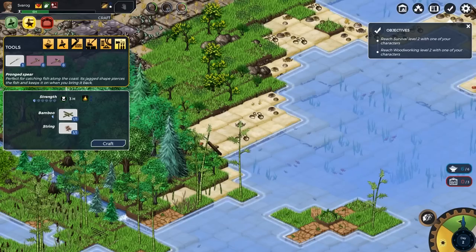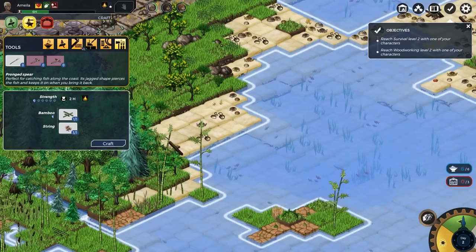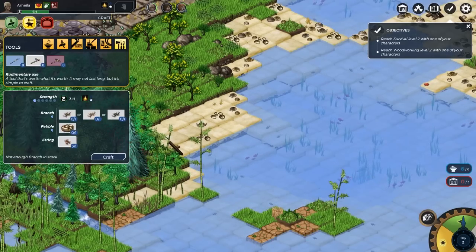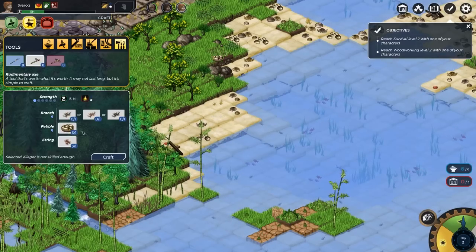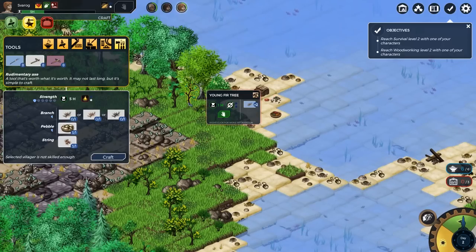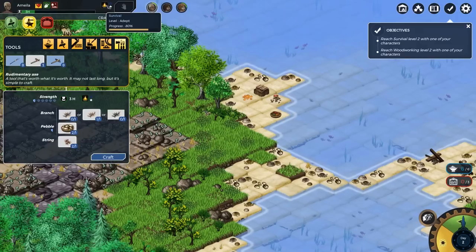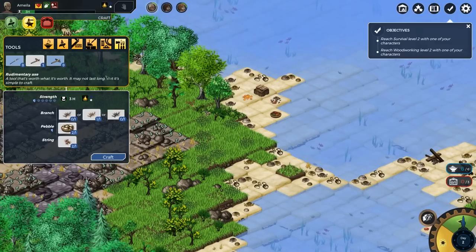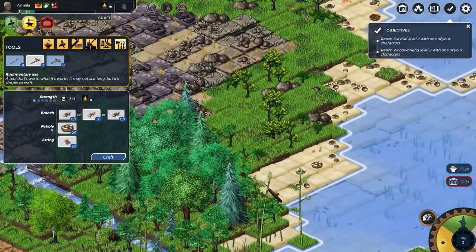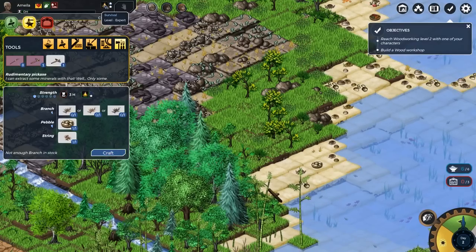Tork, who's a fisher, can get the spear — but there's nothing for him to do today, it'll be ready for tomorrow. Amelia now needs to make another tool. Let's get some pebbles from the beach and some branches — I'll just hack down a young fir tree since we don't need an axe for that. This will give us branches. The survival skill is at 80% of levelling up, so if we make one more tool that should get us to level two. We've actually got all the ingredients for a pickaxe, and it takes three hours — which is exactly what we've got. With any luck this will take us to level two survival. Yes — Amelia is now our survival expert!